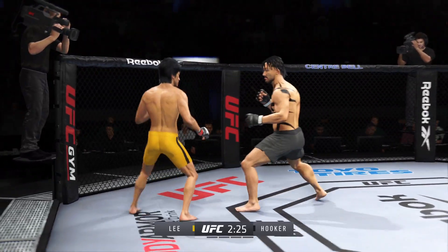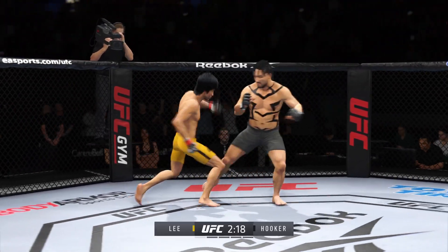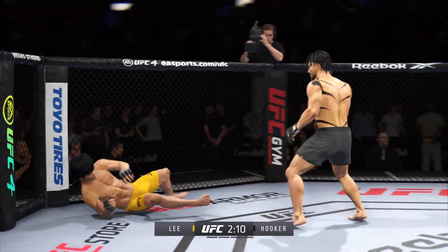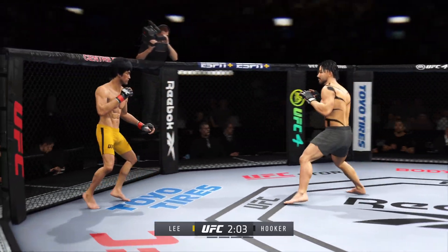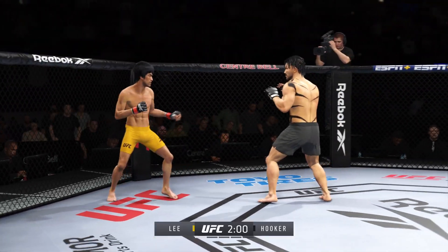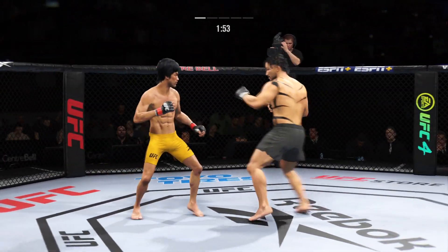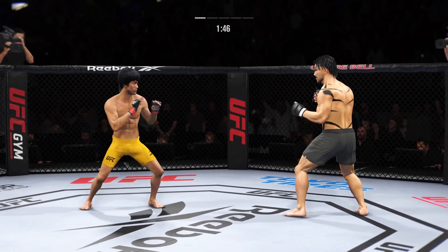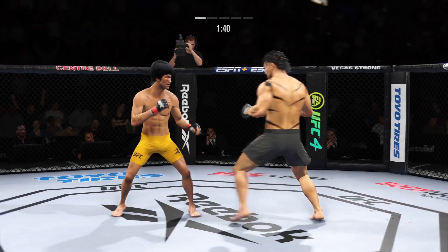Nice punch lands over the top. Bleeding from his cheek now. Trying to kick the leg out. Swift on the straight right hand. Perhaps a sign of things to come as he lands a kick there. Nice kick landed by this gentleman. Here's the head kick — it's blocked.